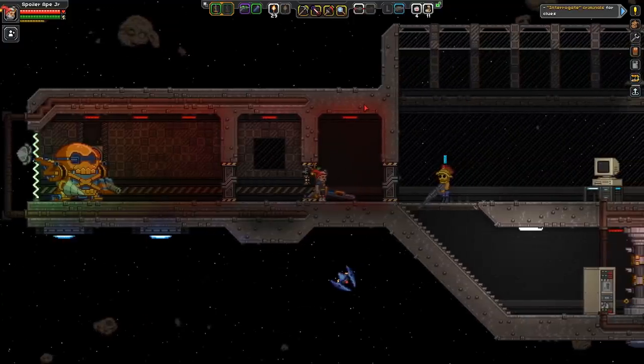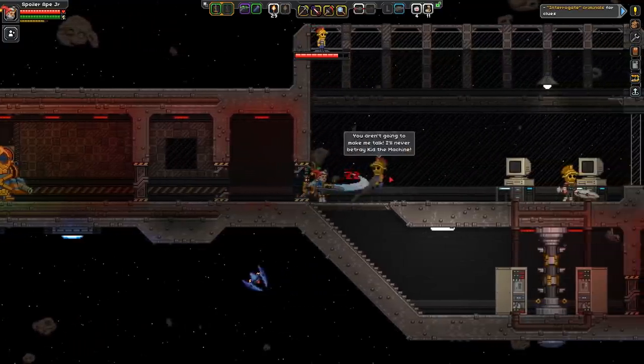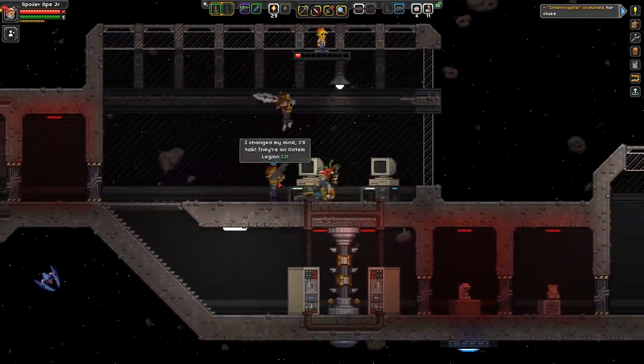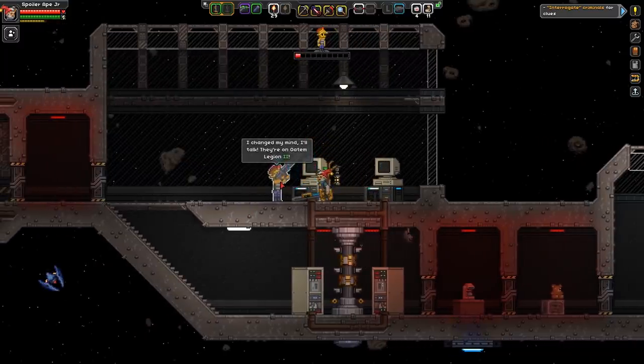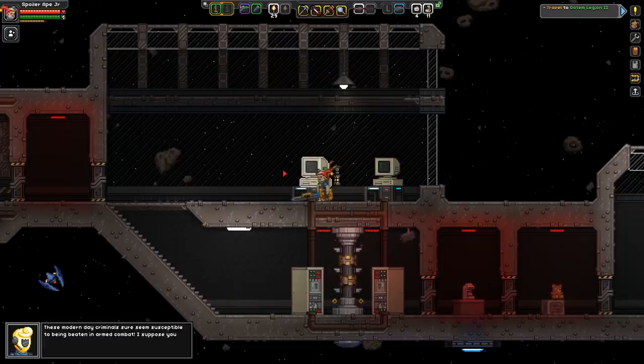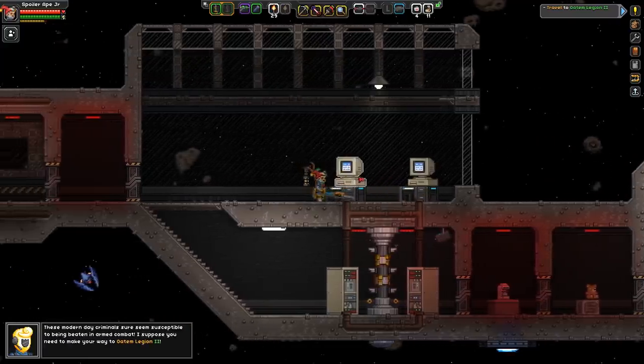Now I've got the Durasteel sword - I think that's what I should use to fight him because it is very vicious. Getting him good. He's gone.